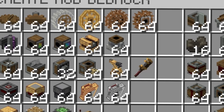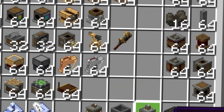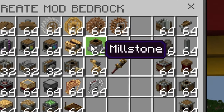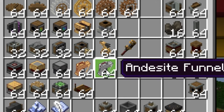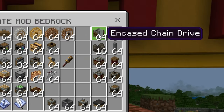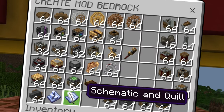Inside of this box over here, I've laid out a bunch of different components and I tried to organize them to my understanding. Up top, we've got wheels and some useful things - for example, millstone, which I think is like a crafting station. Down here we have things like chutes and gears and stuff like that, but then also belts over there too. Schematic cannon over there, that's like a weird thing.